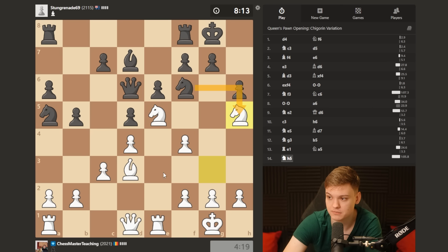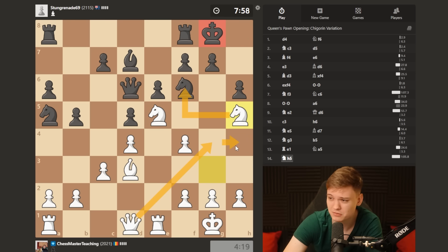Threatening to take, basically forcing him to capture. If he tries to defend, that's not a thing, because then the bishop drops. So he has to pretty much take, which brings my queen into the attack. The threat of doubling up his pawns, and then the queen is able to swing over - he's just too strong for him to ignore.